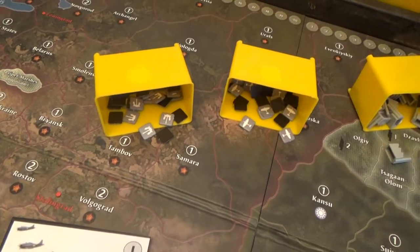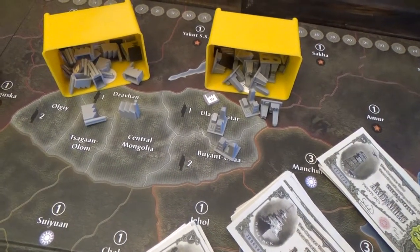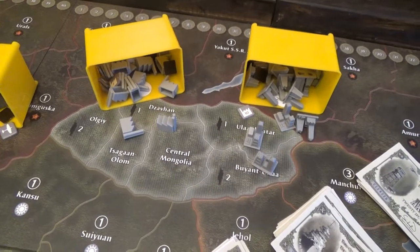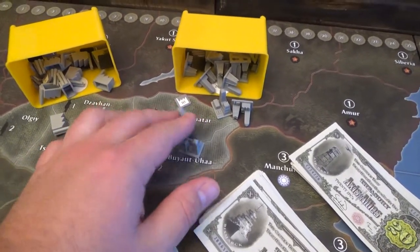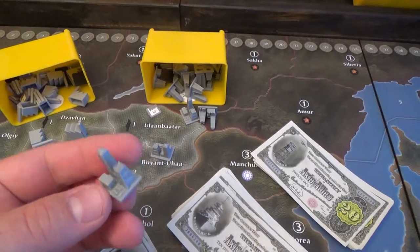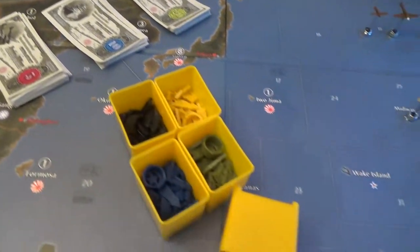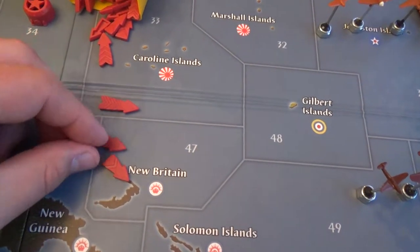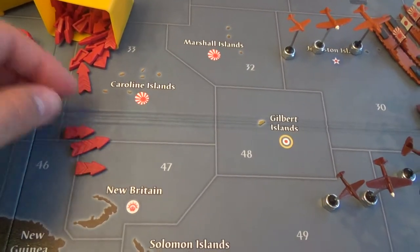Here are the naval bases and air bases from the G40 Second Edition, along with the major and minor industrial complexes, plus pieces from Spring 1940 and tokens from Europe 40 and Pacific 40 Second Edition. We also use tokens from Risk — in Risk you marked your cities with these, and a lot of players use them to mark their major industrial complexes.